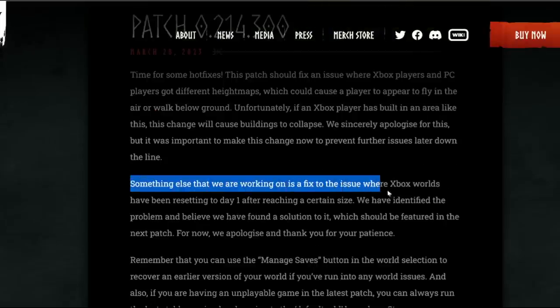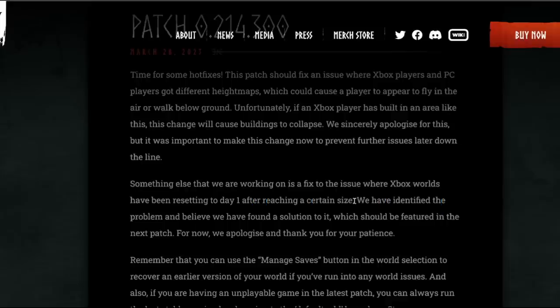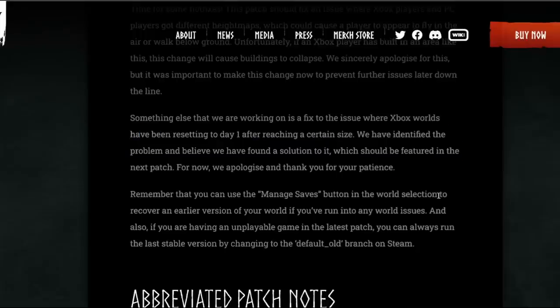Something else they're working on is fixing the issue where Xbox worlds have been reset to day one after reaching a certain size. They have identified the problem, believe they've found a solution, which should be featured in the next patch. For now they apologise and thank you for your patience. You can use the manage saves button in the world selection to recover an earlier version of your world if you run into any world issues.